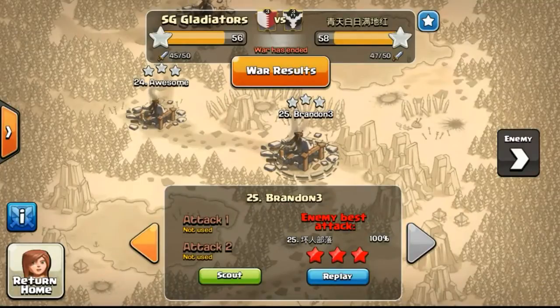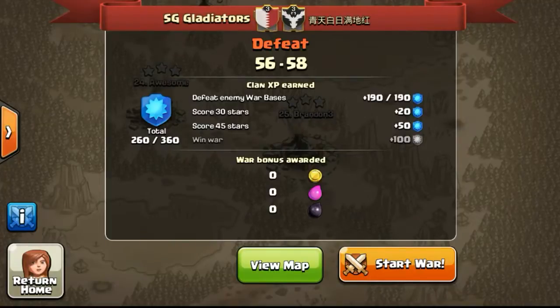After all those 3 stars, the final score was 56-58 and we lost the war. It was a very good fight. I didn't do my own attacks since all the Town Hall nights were very strong and with only level 3 barbarians and archers on my Brendan 3 account, it wouldn't make sense to attack. That's it for this war update with SG Gladiators — hope you enjoyed the 3-star attacks. Thanks for watching and clash on!